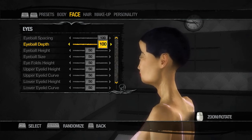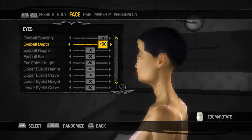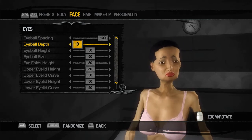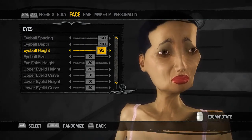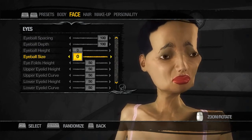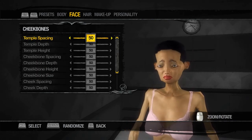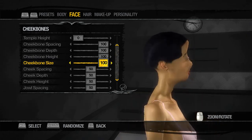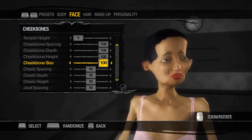Oh my god. Look at how far those eyes go out. What happens? Look at that curve — that is not normal. Cheekbone size... oh my goodness. She looks like she has a mustache as her cheekbones. There's like a mustache inside of her cheekbones.